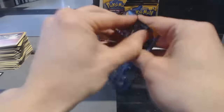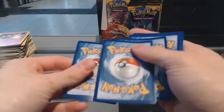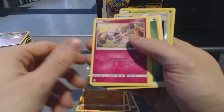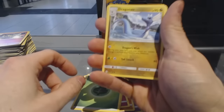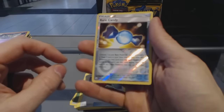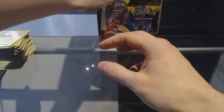I should have double-checked the lighting before I started this — ah, whatever. Pack fourteen: Drowsy on the Beach, Cutiefly, Makuhita, Snubble, Alolan Rattata, Energy, Dragonair, Poliwhirl, Crushing Hammer, Reverse Holo Rare Candy, and a Butterfree. There's going to be a lot of Butterfrees out of this stuff.